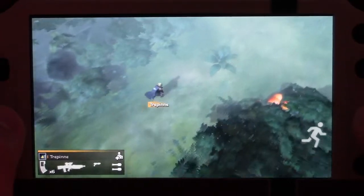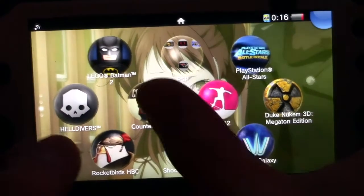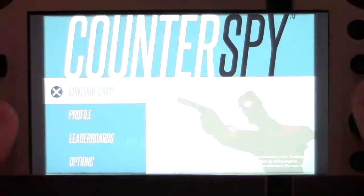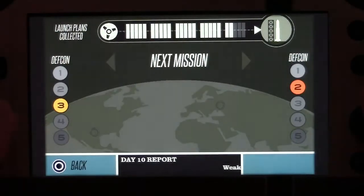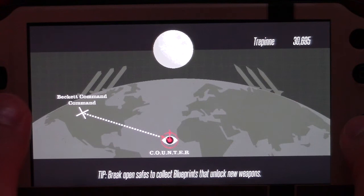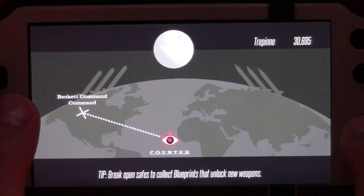If you want me to do more PS Vita videos, please leave a comment down below and thumbs up. The next game I'm gonna show is Counterspy, which I also got on PS4 — a very good fun little game, so that's recommended. Here you can also see that I have a Nintendo Entertainment System skin on my PS Vita, which is quite cool.